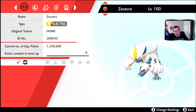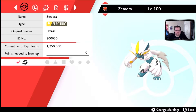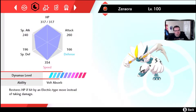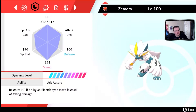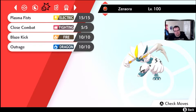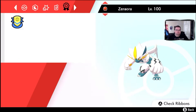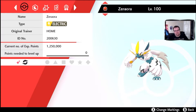This second Rhyperior is from when the Isle of Armor came out and we were doing all the challenges — Game Freak gave them away for free. This one is also perfect. I never replaced any of the moves. I don't really use Zero Aura unless he's my last resort.